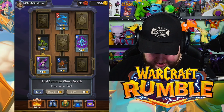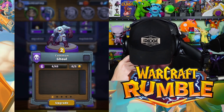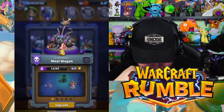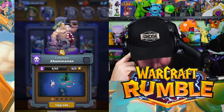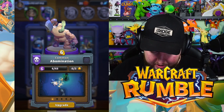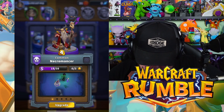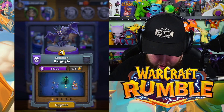Let's look at what these Undead units do. The Ghoul is a cheap, beefy ground unit good for tanking a push. The Meat Wagon stops and throws projectiles — with a Ghoul out front that could be strong. The Abomination is nasty — it deals splash and uses a chain to pull enemies over, so it could be our tank. Skeleton Party summons a bunch of skeletons. The Necromancer summons undead. The Gargoyle is our flying unit.